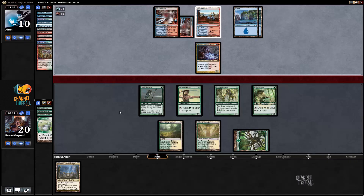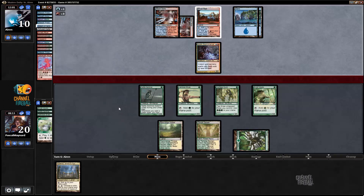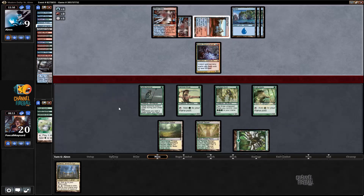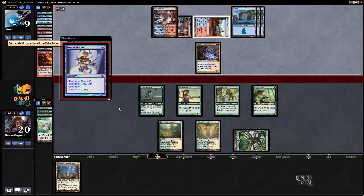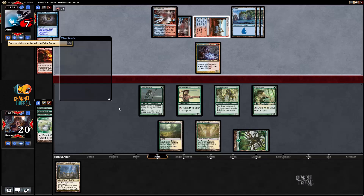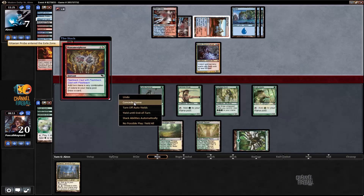Metamorphose — which is something he probably had in his hand. A second one. He tries to go for it. Probe, Desperate Ritual, a land. He probably has another cantrip because he fetched right away. And then Passing Flames — yeah, I think we're just dead here. He has about infinite mana and infinite cantrips. Yeah, so we're dead. Off to a bad start, but it was a very bad matchup. Let's see you for round two.